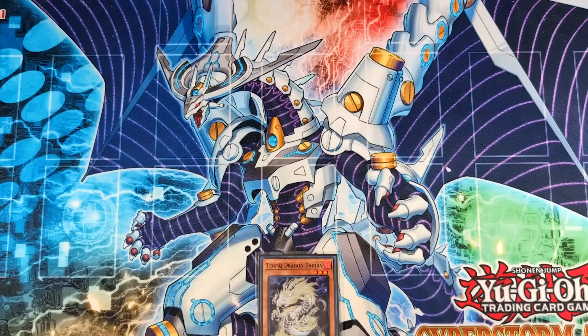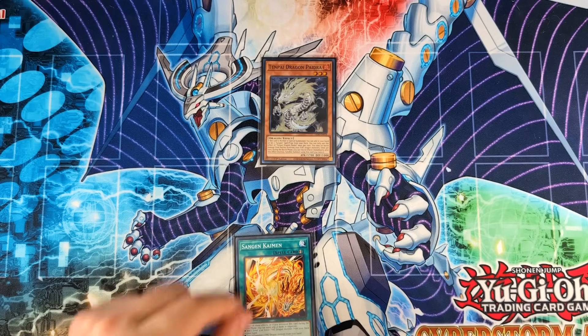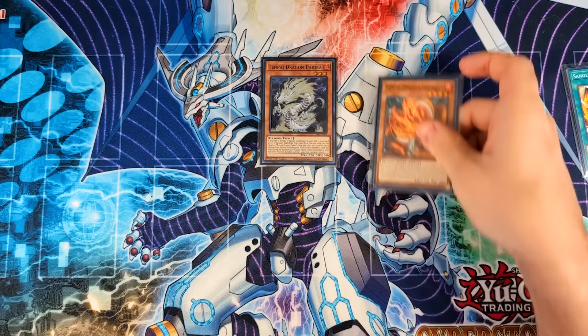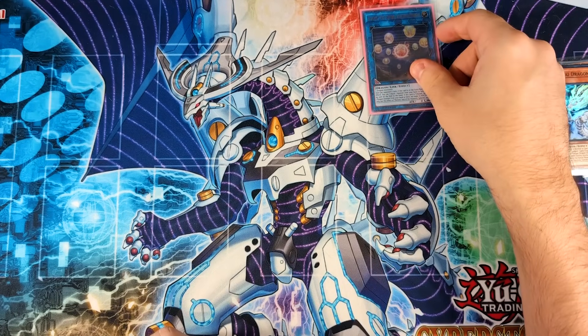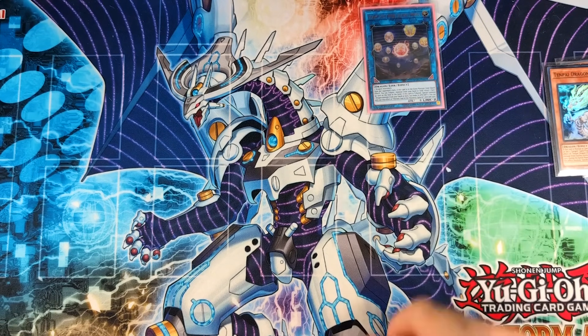Their main first turn combo is going to be Spheres pass, which is still very scary. Starting with a copy of Paedra, you normal summon it and use the effect to add Kaiman from deck to hand. If they decide to Droll and Lockbird you here, you can chain the effect of Kaiman to add Chandra to hand and then let Droll resolve. You use the effect of Chandra to special summon itself because you control a fire dragon monster, then link summon those two into your copy of Piratic Seal of the Heavenly Spears.